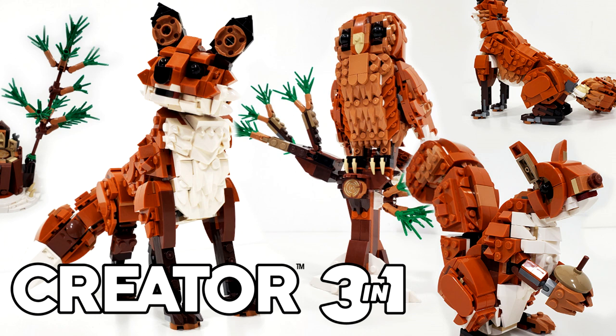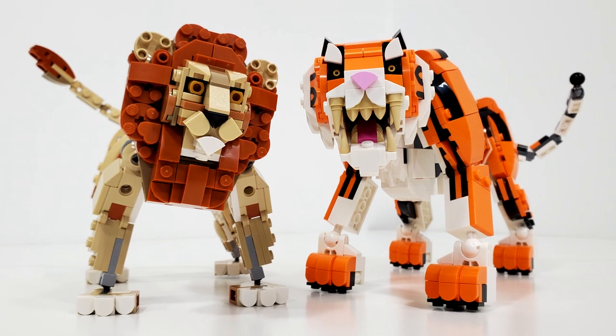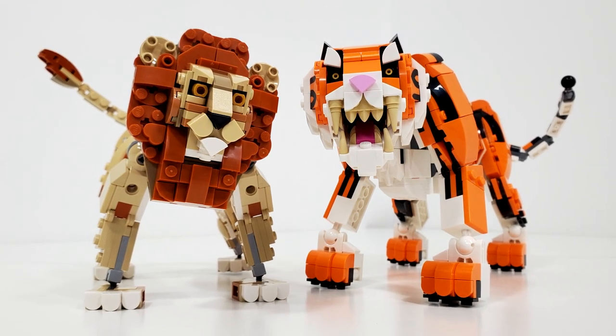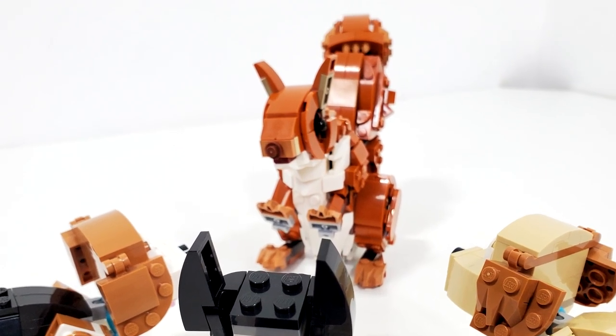Overall, for $50, I definitely recommend this, especially if you're a fan of LEGO's brick-built animals. This is definitely a wonderful inclusion in that collection, just the posability for this fox alone — and he just looks so, so adorable. I also have to say the two alternate models are really amazing in this set; makes me want to buy more than one. That owl is definitely one of LEGO's best owl builds, especially for March. And the red squirrel is also a really great build and very photogenic, which is really one of the things I love about these brick-built animals — they're so picture-worthy.